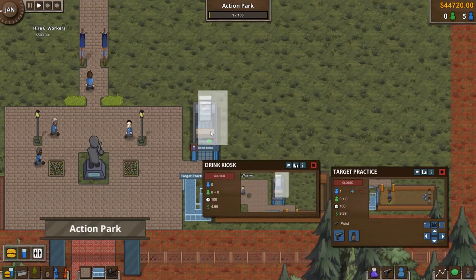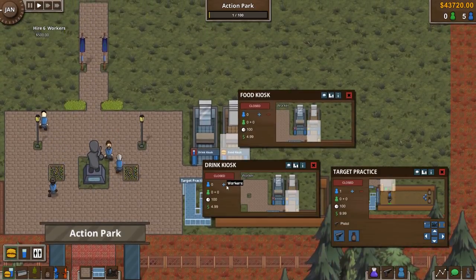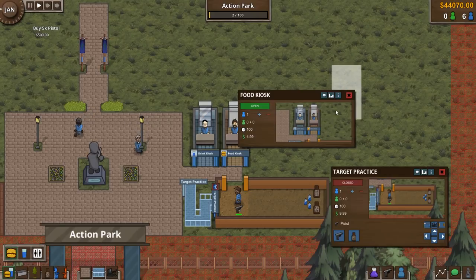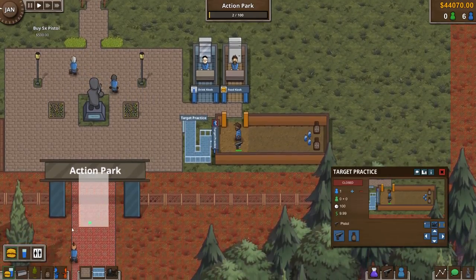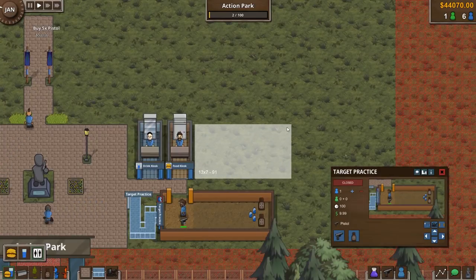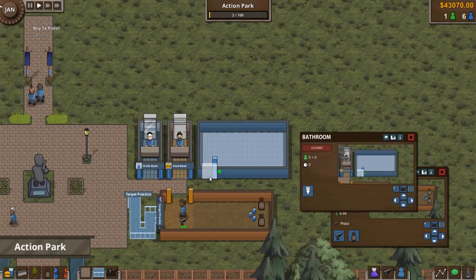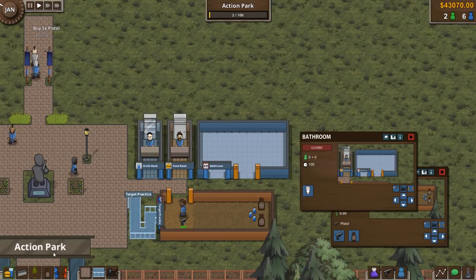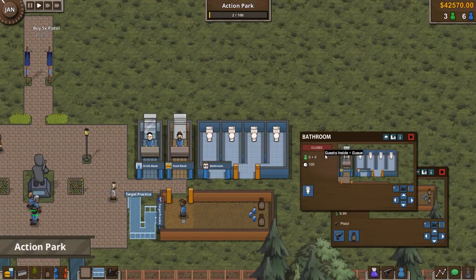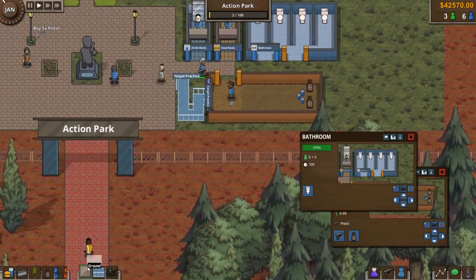We'll get some food as well, add a worker, and open them up so guests can start buying food and spending money. Then we'll add some toilets — four toilets — because they're going to need them after eating all those burgers and drinking all that soda. Open that up and give it a path.